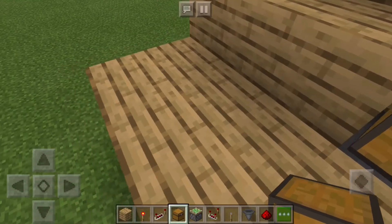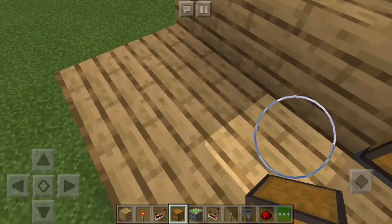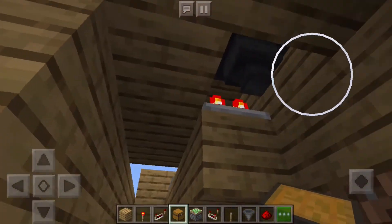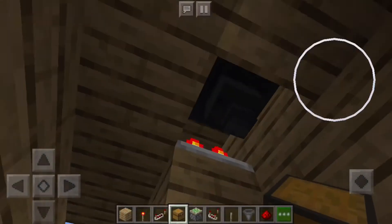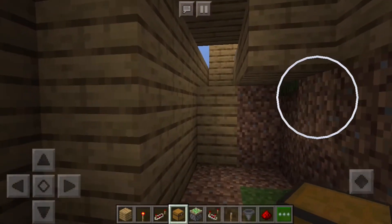This block just there where I put that chest on should open up, so now we can jump down into our secret base or whatever you want it to be. Now if we want it to close, we just take out our key — whatever your key is — then it will close. Nice, let's get on to the build.